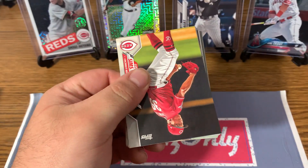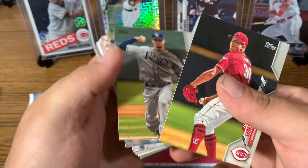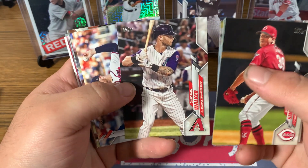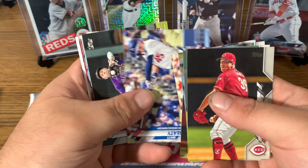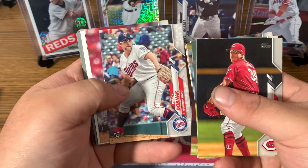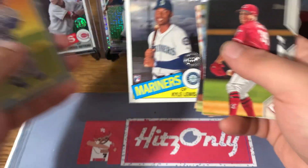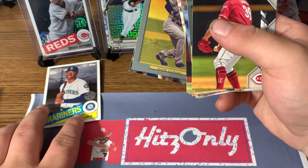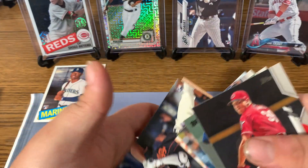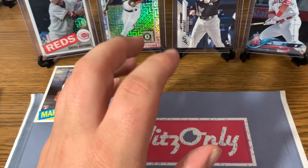Next pack. There's Lucas Simms, the Red Legs, Charlie Morton, Stephen Brault, Christian Walker — I love those retro Diamondbacks uniforms — Sean Newcomb, Matt Beatty, Jonathan Daza Rookie Card, Tommy Connell, Randy Dobnik, Mitch Keller. There's a Kyle Lewis insert Rookie Card — that's a nice one, I think Kyle Lewis will do good. Another Turkey Red, Corey Seager, Keen Wong Rookie Card, and Joey Wendell. So a nice Kyle Lewis 85 insert.